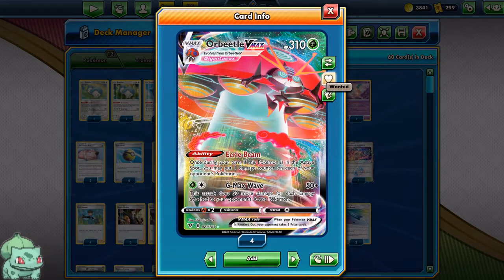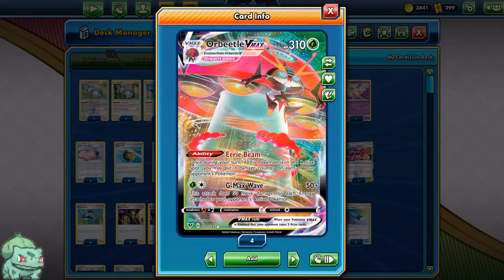The idea is to spread as much damage as possible onto your opponent's Pokemon with the Eerie Beam. It says once during your turn, if this Pokemon is in the active spot, you may put one damage counter on each of your opponent's Pokemon. You may not think that one damage counter is a lot, but as the game goes on they start to stack up quite a lot.